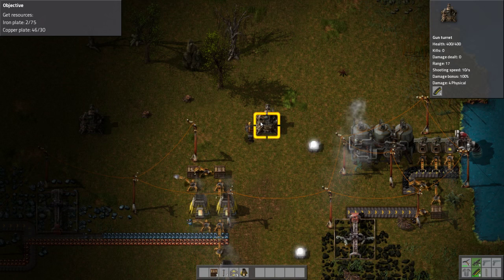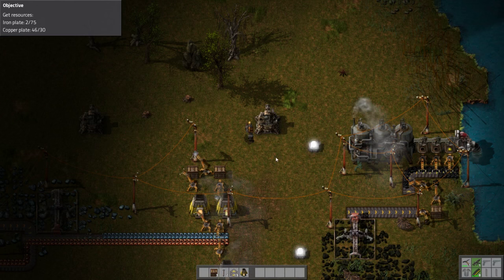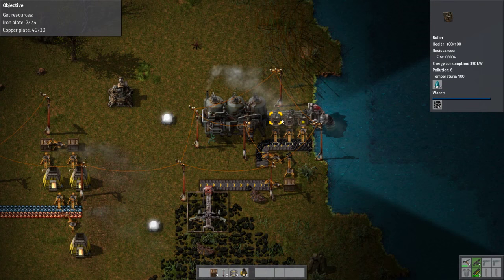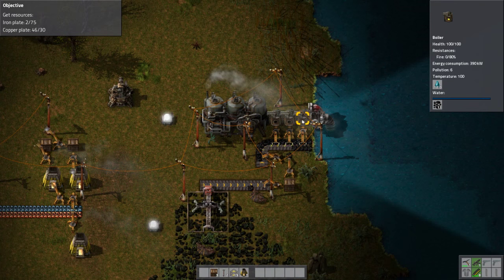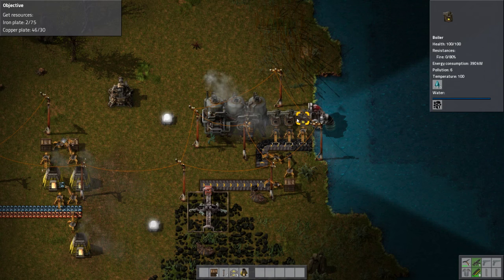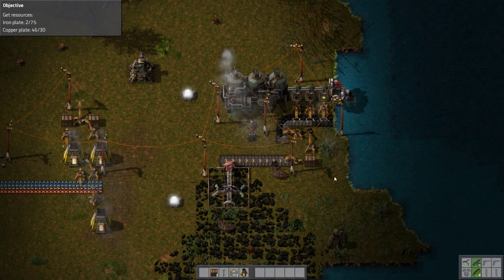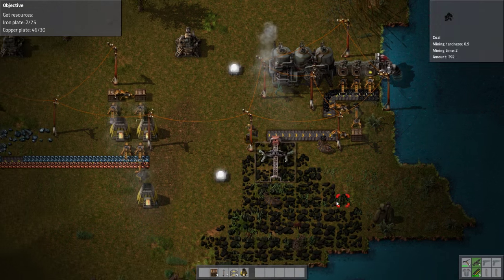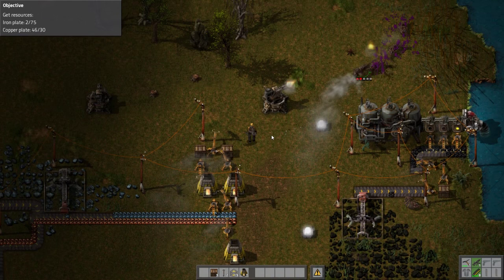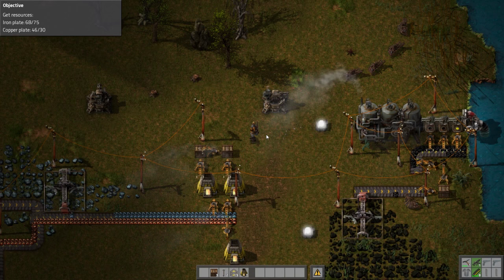Kills, damage dealt, range, shooting speed — no mention of power requirements. Nothing flashing, so I assume it's working correctly. Are you guys getting power? It says they have coal, so I assume they're working correctly. And this little mess over here is doing something. Turrets are — oh look at that, it's working. Cool. Got a bunch of iron plates — we'll have enough in a moment to continue.